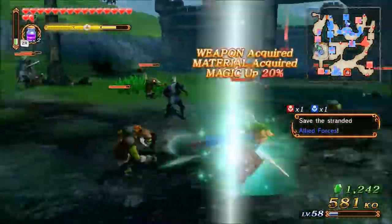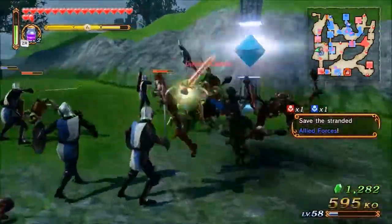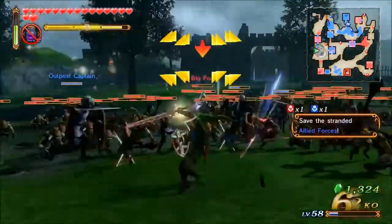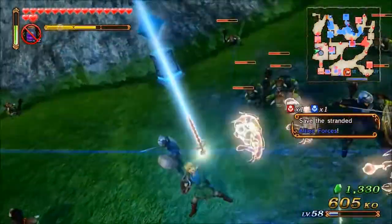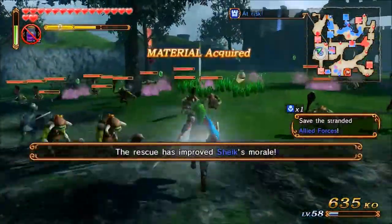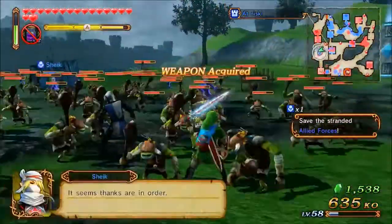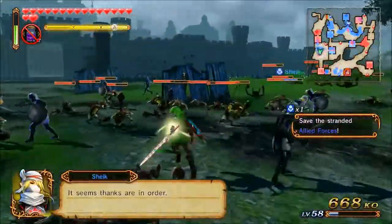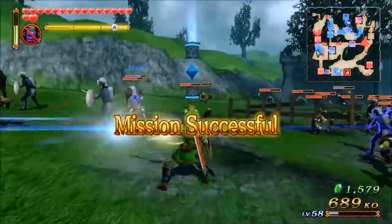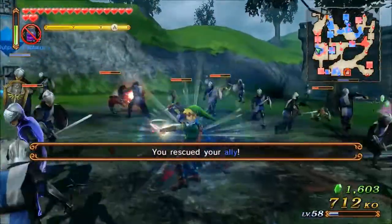I absolutely love that Link is a super aggressive character in this game — it just feels really, really right. As you can see, he's got the glowing hand going on, and you'll see these little yellow X's pop up on the enemies. When his hand glows and he hits enemies with that light damage X on them, if you juggle those enemies you'll deal more damage to them per consecutive hit — I believe that's how the light damage in this game works.